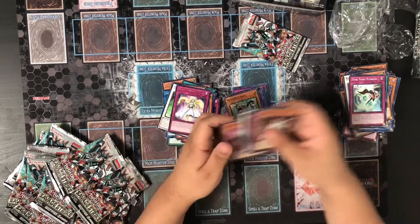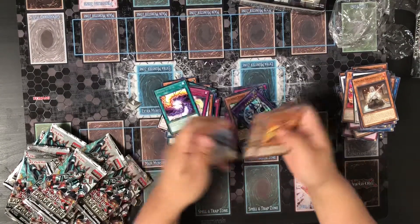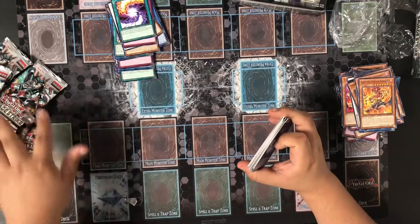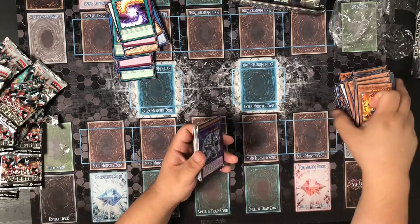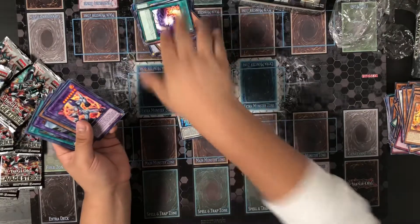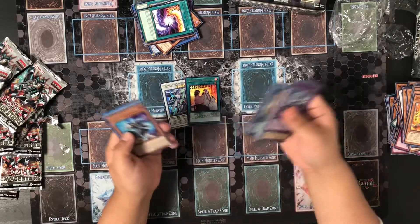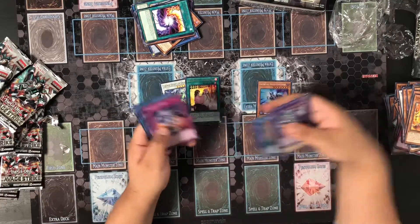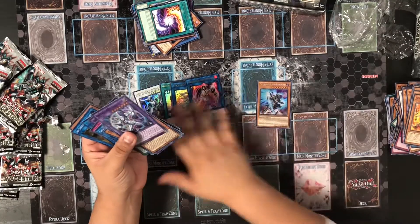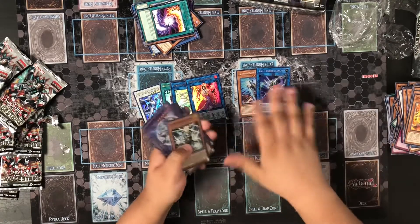One more pack, and this should be the last one. That's the opening for this first box — pretty self-explanatory. You get your two secrets, four ultras: Cyber Quantum, Ghost Meets Girl, Trickstar Vadas, and the Shurnui Supremacy. Our secrets were Phantasmal Ray and the TG Trident Launcher.